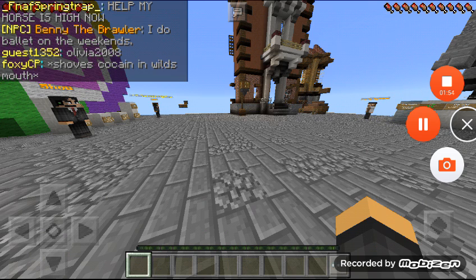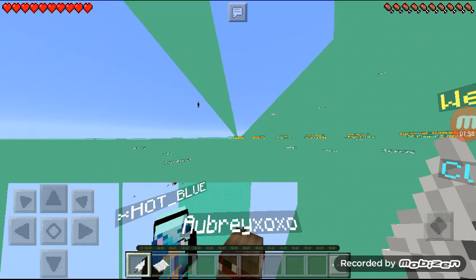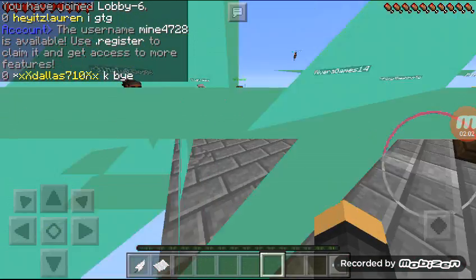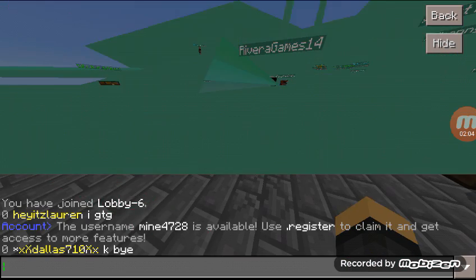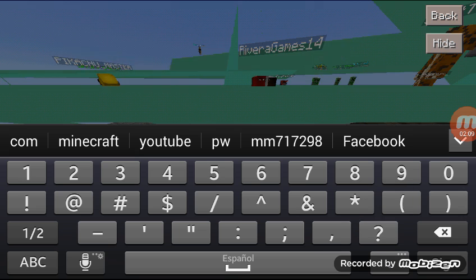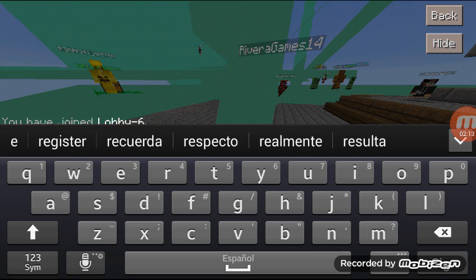Now I want to show you how to login to MyPixel, because it is different. We are here in MyPixel. This is different — for this one you have to type a dot command, now you have to type /register.